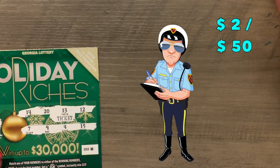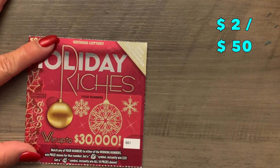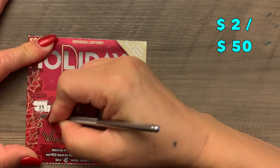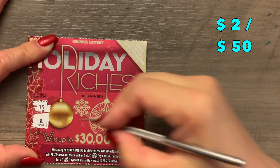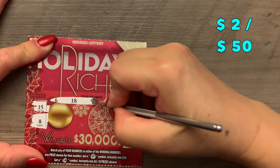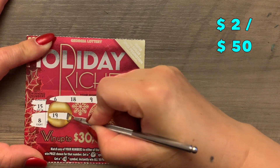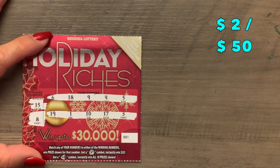That gets us off the board with the very first ticket. But this ticket is a little bit hard to scratch — it's kind of sticky. 15 and 8. It's bad they don't give you kind of where the numbers are at. But you're doing a good job. 10. Nope. Nope. Put that one in the dead wood.